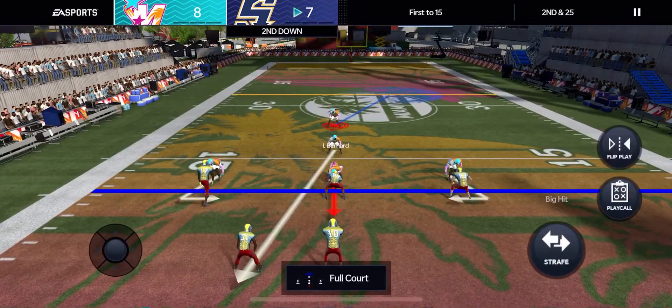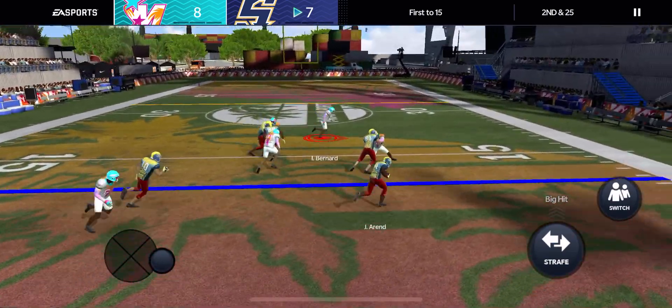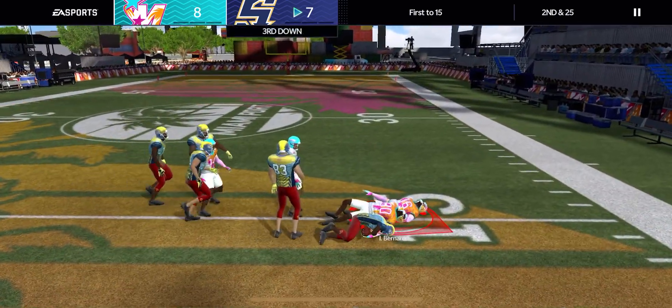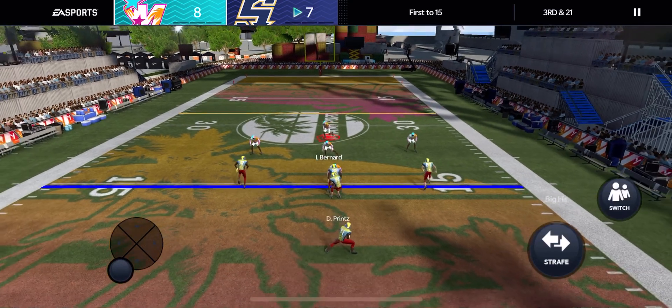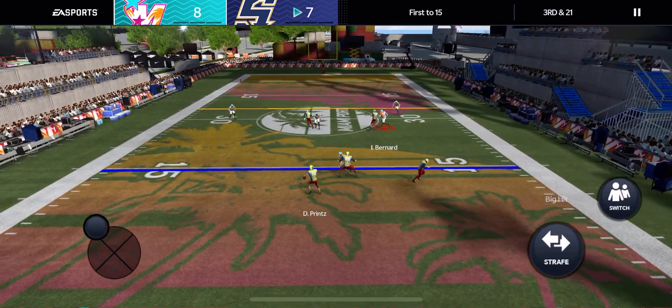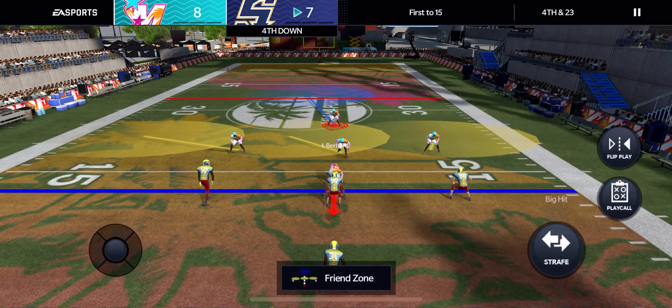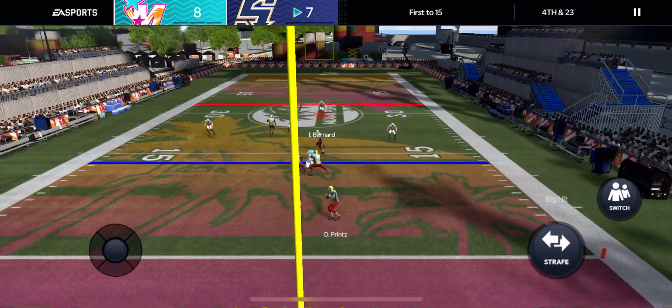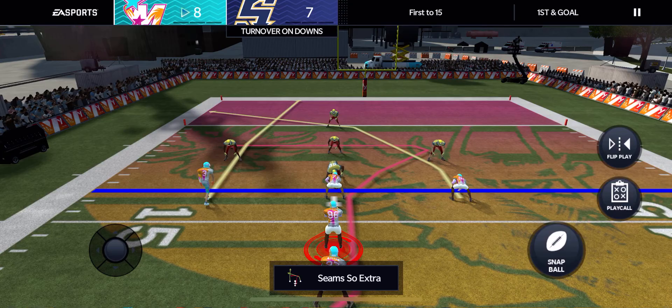I don't know if that was a sack per se or if he just got back to the line of scrimmage. Running the ball here — we need to come clutch with a tackle. There we go, we got third and 21. Going to the running back and he steps out of bounds for a two yard loss. We got fourth and 23 — just need to protect the line to gain here. I thought he was going to go for the guy deep.